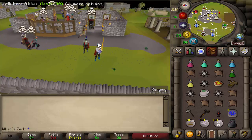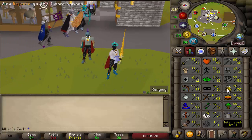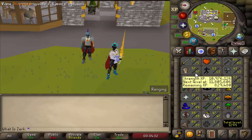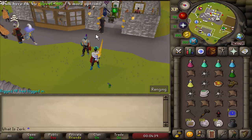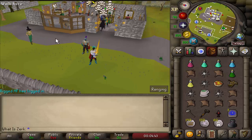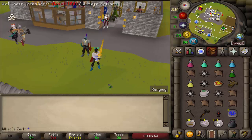Hey guys, welcome to a new video. We are back on my account Yzerk, my main account that I PK on. As you can see, we've got 31 prayer, a fire cape, 97 strength, and need 20 mil range XP. We need to finish this series — it's one we've been doing on the channel for absolutely ages, and we said we will finish it. We're always going to keep that promise.